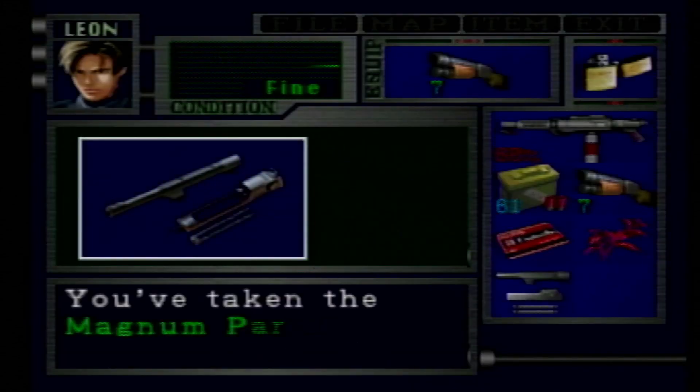Take a left. There's a red herb down here. Go through the store — this is where we're going to use our weapons locker key. Blue glowing locker over here — use it and we get the magnum parts.